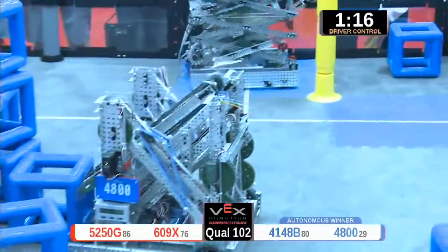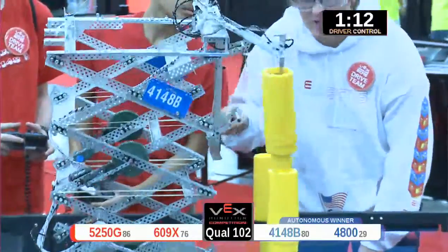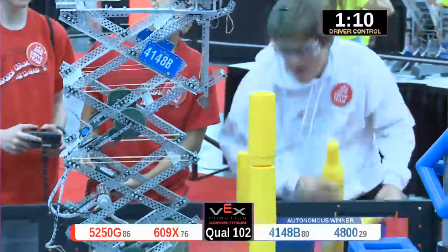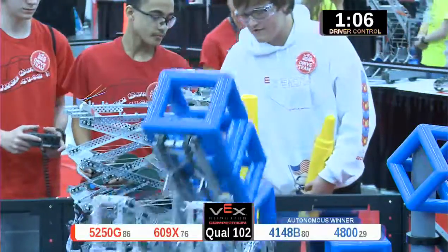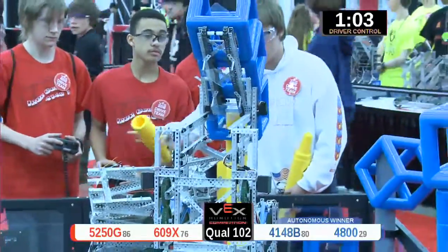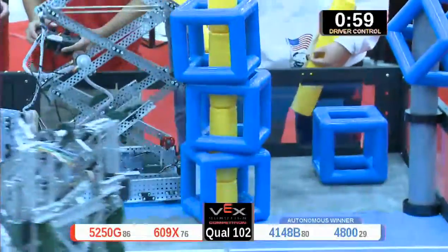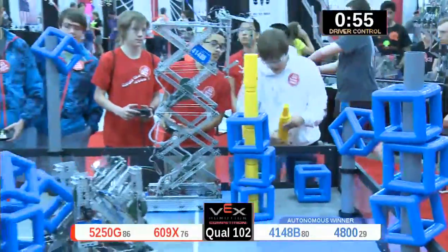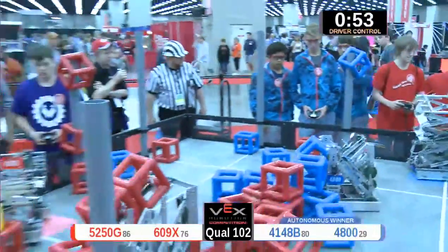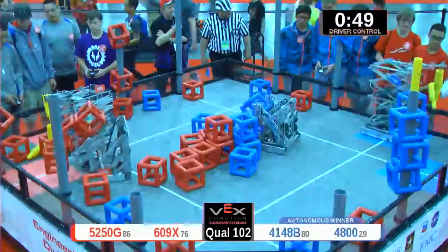Look at this triple score! 52 50 way up in the air, trying to get in on that side peg. Blue line slamming home three for blue as well. Down they go — one and two, so close. They hang one on the rim, but 4800 coming in now with 12 points in their grasp. They want to score on that sky rise peg — four, eight, twelve points. Great fast scoring by that blue alliance 4800 machine.